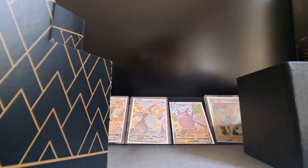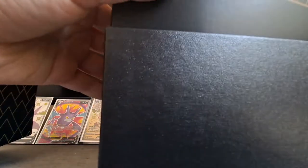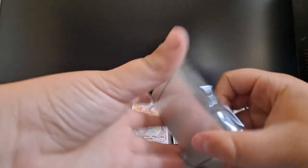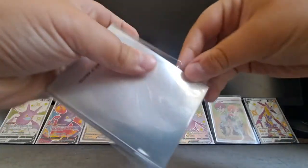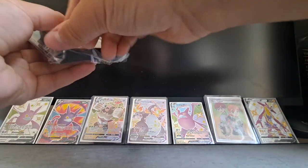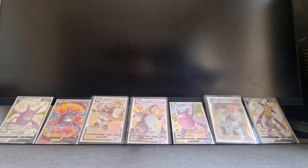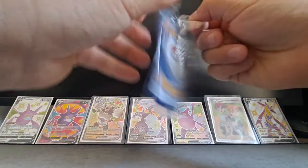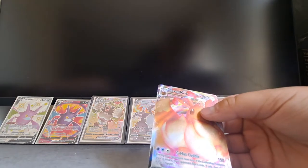Damage counters and some dice, as per usual. These are the sleeves we're going to use — I love these ones. They're matte and they're Eevee VMAX sleeves. And we'll just get out this promo. I already have one of these, but it doesn't hurt to get more VMAXs, does it?